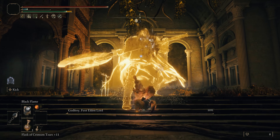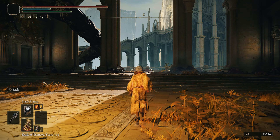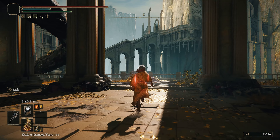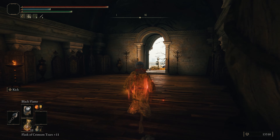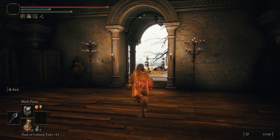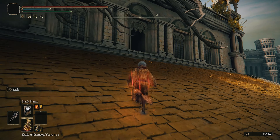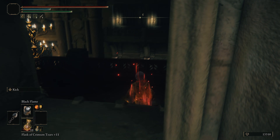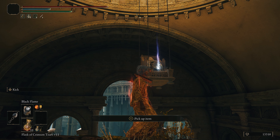Once you've defeated Godfrey, from the Erdtree Sanctuary Site of Grace, head east out of the opening and then go up the tree branch to the balcony area. Chuck a right out the door, then a left onto the rooftop, and go through the broken window. Head back up the tree branch, and placed in an elevated chair you'll find the item we need, which is the Golden Order Principia.